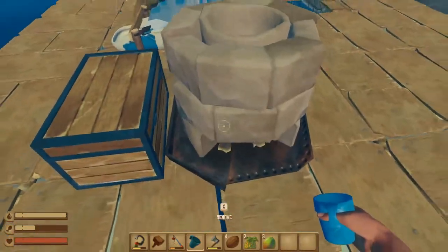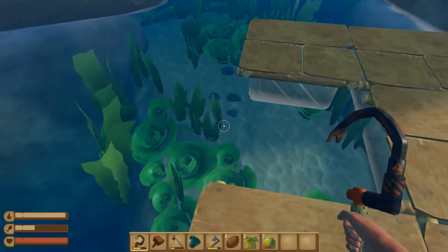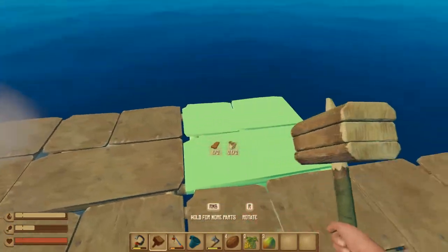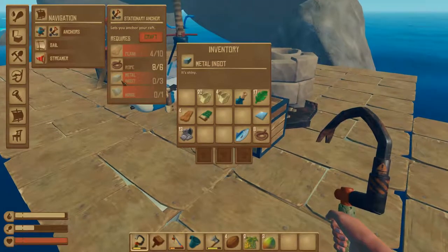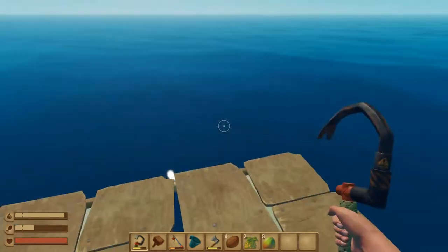My raft is slowly ramming against that island, and I think it's breaking it, actually. So I want to dive down. Or do I want to just release myself from this island? Speaking of releasing ourselves - we can make anchors! Three metal ingots and a hinge. That's actually not that bad. I think we can do that.